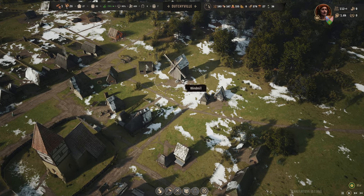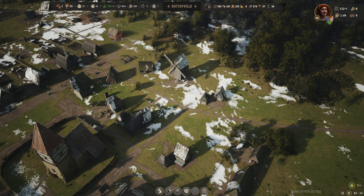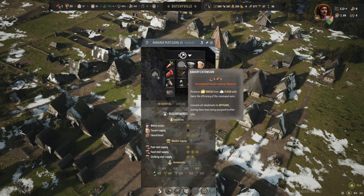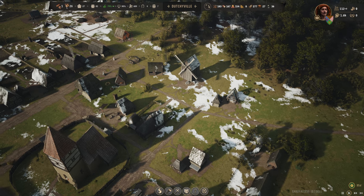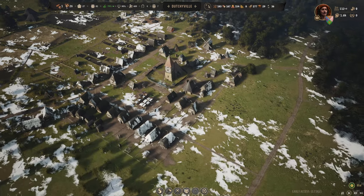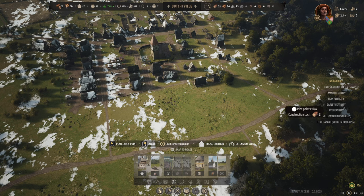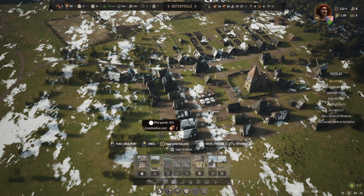We do have grain, so we could make breads. The grain is already in the windmill, which is very helpful. It's better to do it at a bakery extension — maybe build a house close here and make that the bakery. We have those level one houses; if we're going to make more, maybe we should put them over here or behind these houses.